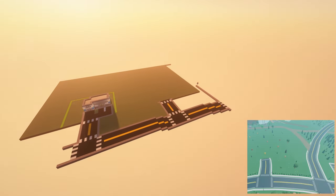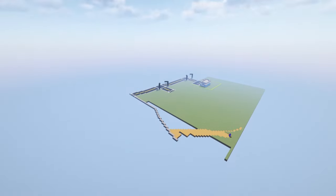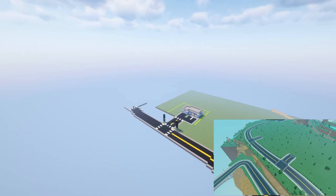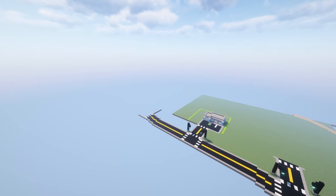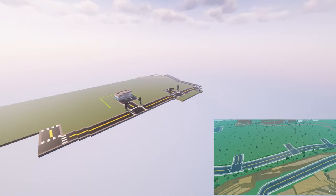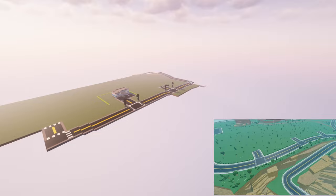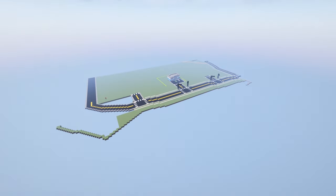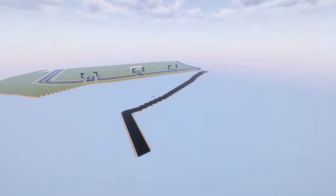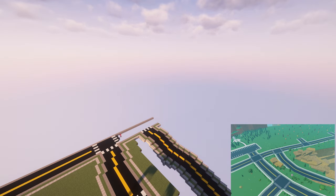Over here, I'm going to put this thing which shows which part of the map I'm building. Next, I'm going to build this big road over here. Now I'm going to build this road going downwards, and now another road here.